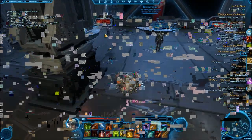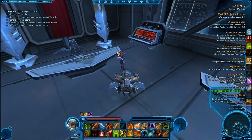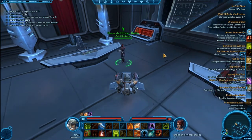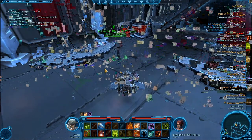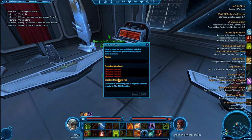And before you even make your guild, you're going to need four people to sign the charter. They have to be in your group — four people, and that's counting you. So just go find some friends who want to join your guild and give it a name.